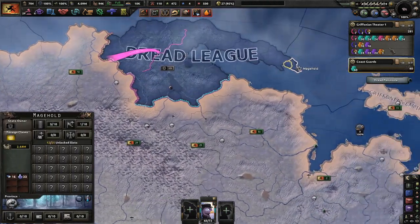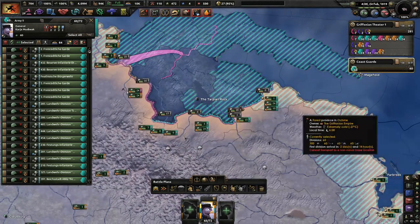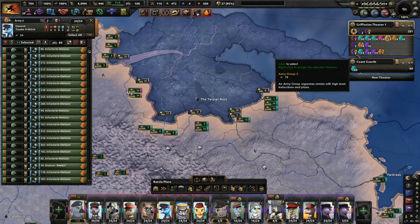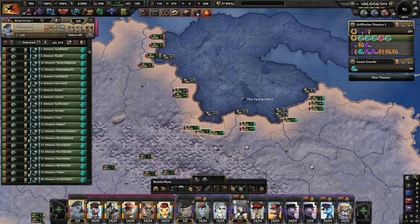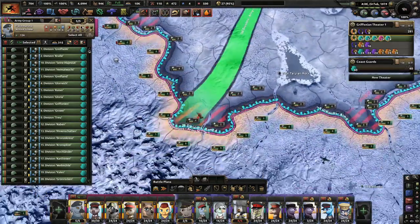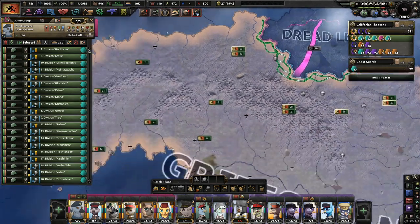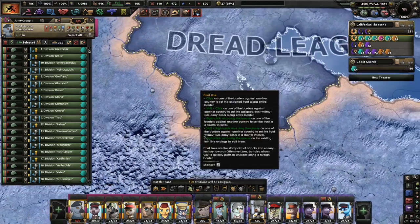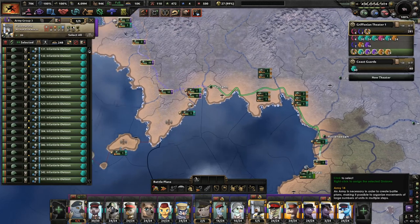We've got a lot of guys here — that's a few too many for my liking. I'm going to pull some off. Now they can reorganize themselves, and we can see how many divisions we have — it appears to be quite a few. Defensive-wise we should be able to hold out. I might pull these guys off the line depending on what the Dread League does, since we're going to build up one of these armies as well.